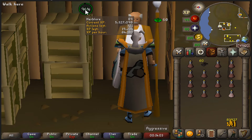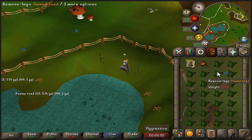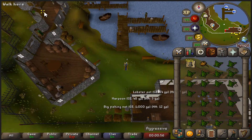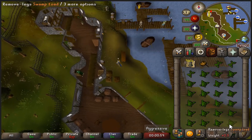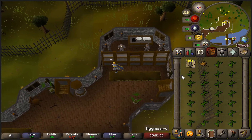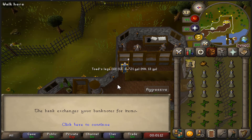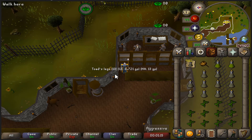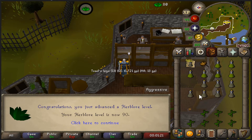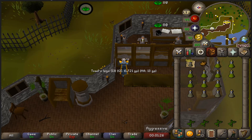The next potion we're moving on to is sadly Toadflax. For Toadflax I collect swamp toads in the swamp at the Grand Tree. I swap my cloak from construction cape to fishing cape for easier bank access, collect a full inventory, drop half of it, unnote the potions, making sure to click on the unfinished potion first. I make those two inventories, then unnote half an inventory and teleport back to the swamp using the Royal Pod — and that was 90 Herblore.